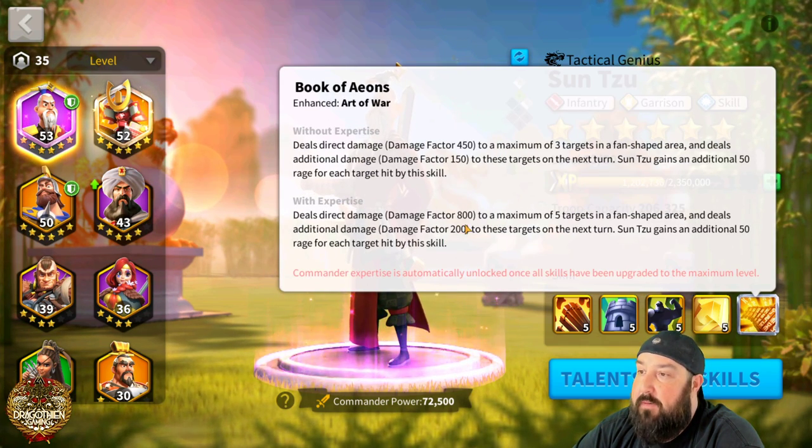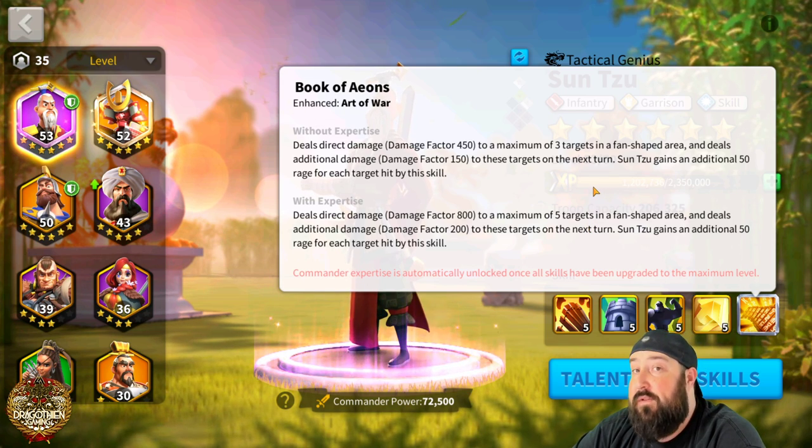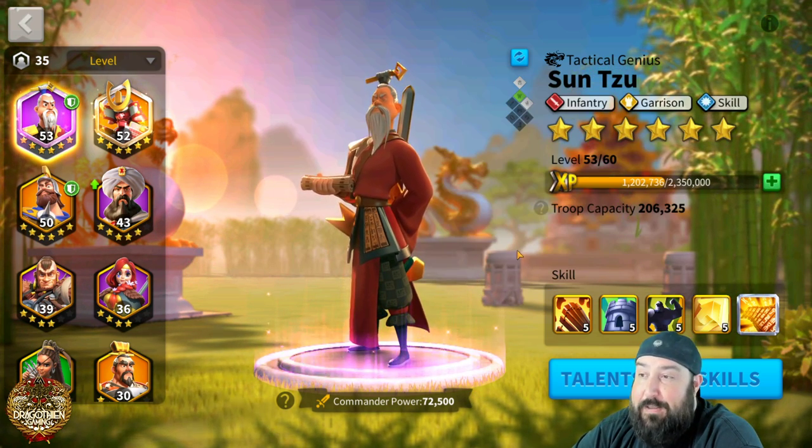For the expertise, we've already touched on it, but it increases the nuke damage and also increases the targets the fan hits to five. So with an Expertised Sun Tzu, if there are five targets inside your fan, you'll hit all five.